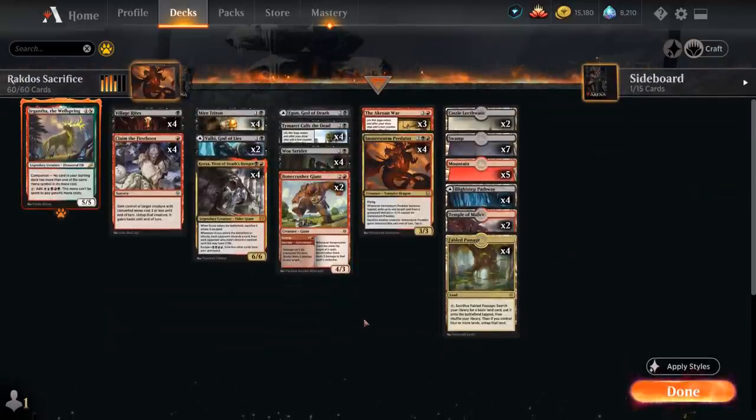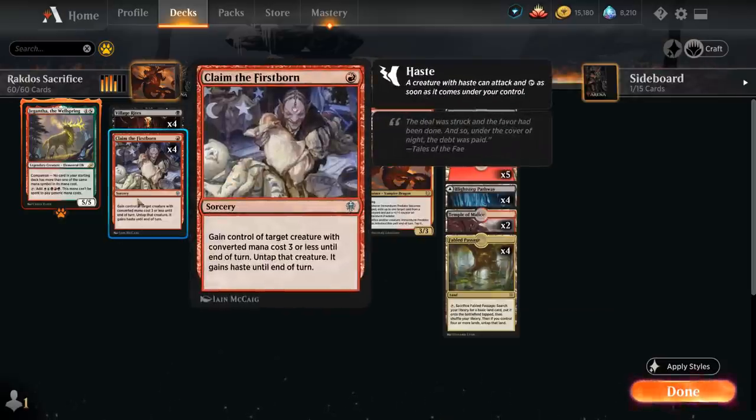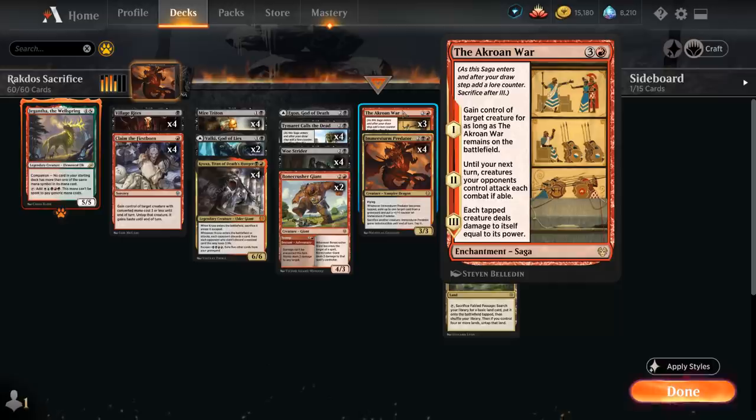Today's deck features a few new cards from Kaldheim, and one of the centerpieces is Immersturm Predator, a 4-mana 3/3 Vampire Dragon with flying. When the Predator becomes tapped we can exile up to one target card from a graveyard and put a +1/+1 counter on it. We can also sacrifice another creature at any time, and then the Predator gains Indestructible until end of turn and we also have to tap it. So by tapping the Predator with the ability we can put a +1/+1 counter on it, but also if it attacks and is declared as an attacker, that's another way of tapping it and helping it grow. The Predator is a very resilient threat since we've got a bunch of sacrifice fodder in the deck to make it indestructible, and it also pairs perfectly in this Red-Black Sacrifice deck where we have a few effects that can steal the opponent's creatures, so we can then sacrifice them to the Predator's ability.